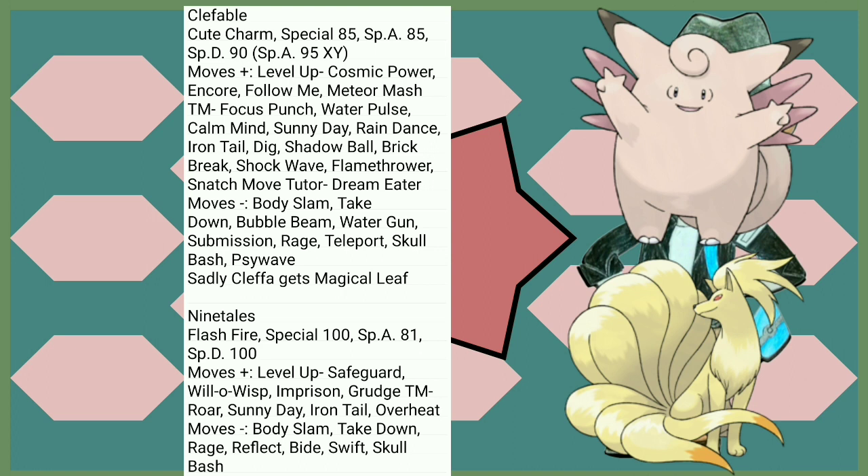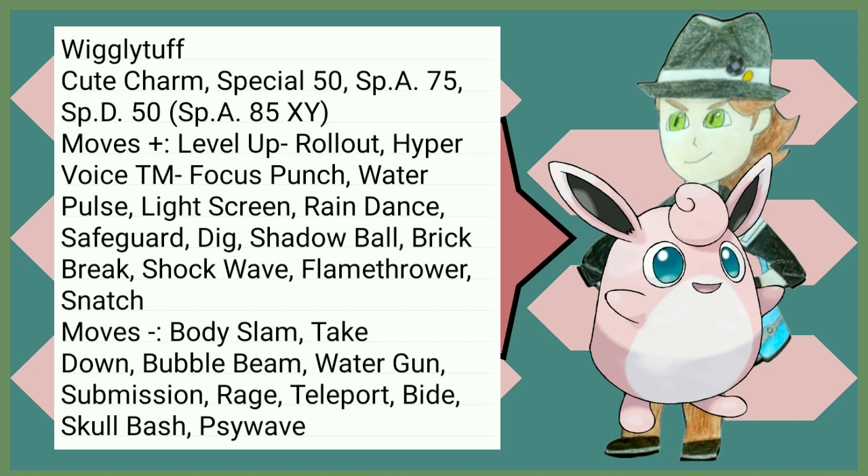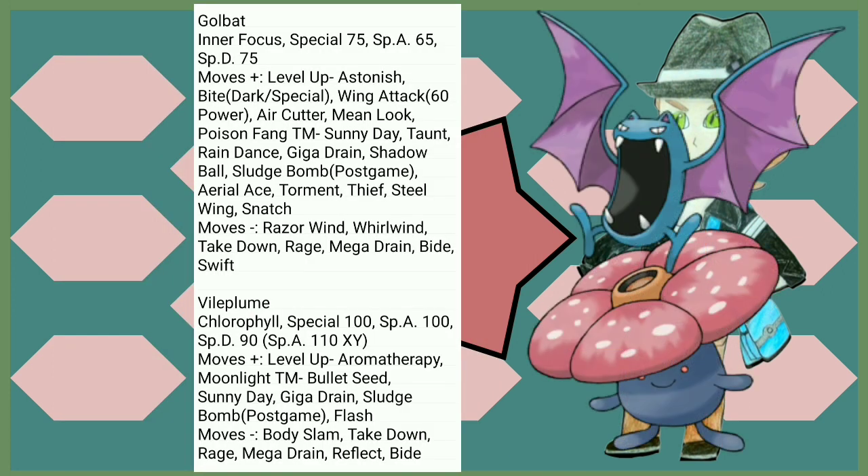Ninetales lost Special Attack for some reason. Flash Fire on the other hand is pretty good to have. Will-O-Wisp is extremely useful and Overheat could definitely put in some work. I don't really have much to say about Wigglytuff besides Rollout and the Gen 1 Normal type. A good buff to its Special Attack though, so those new special moves definitely benefit it. Golbat gets some reliable Flying STAB, but it also has Poison Fang — we don't have to rely on Sludge Bomb. Poison Fang, I love it so much.